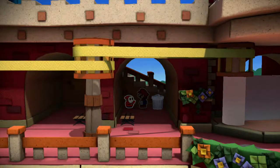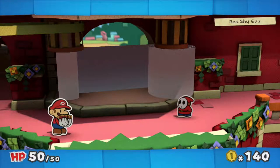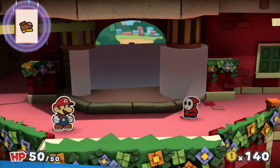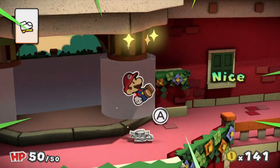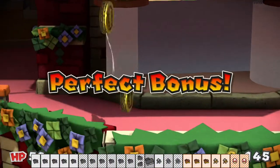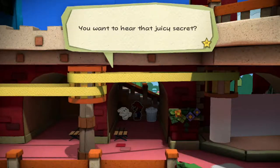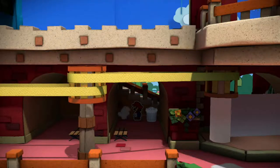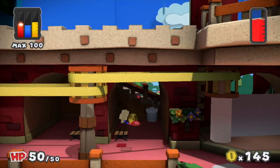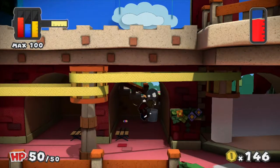We have a regular side battle here — a red shy guy. From the next level onwards, I'll probably skip over any unnecessary battles because that didn't amount to much. You want to hear that juicy secret? 'I wear a mask because I'm afraid to put myself out there.' Well, you're called a shy guy, so I kind of expected that.